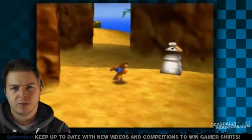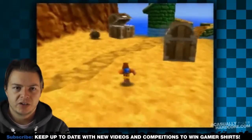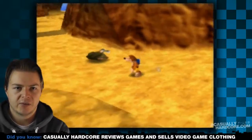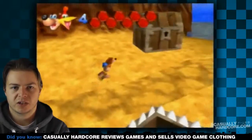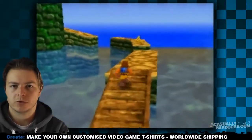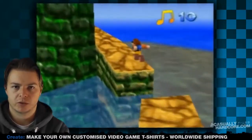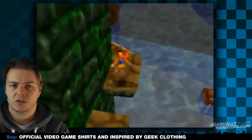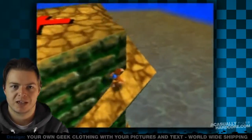Basically, Rare wanted to do a thing called Stop and Swap for Banjo and Kazooie 2. There would be areas in this game you couldn't access — you could see them, such as the island in the distance there, but you could not access them. When you got Banjo and Kazooie 2, you could access them in the first game by taking out Banjo and Kazooie 2 while the N64 was still on, putting the first game in, and it would figure out you'd just played the sequel and unlock those features. However, Nintendo requested Rare to remove this feature from the second game, so the first game never got unlocked.